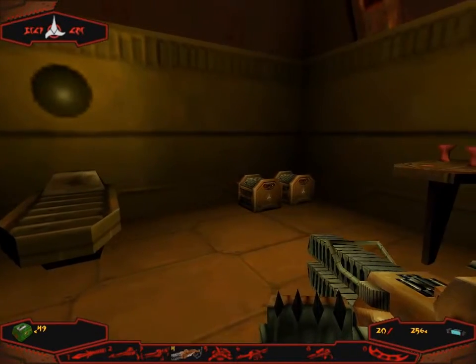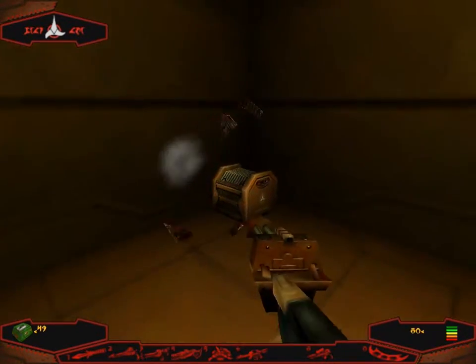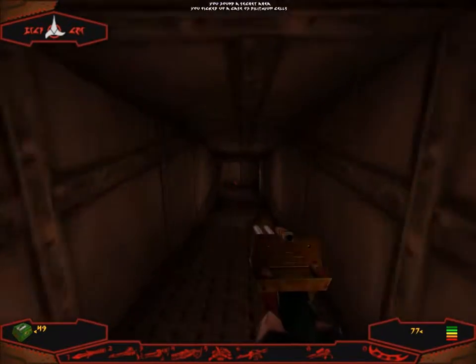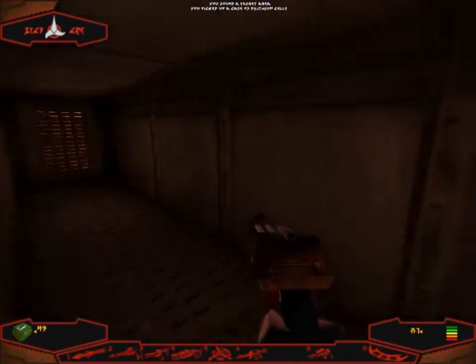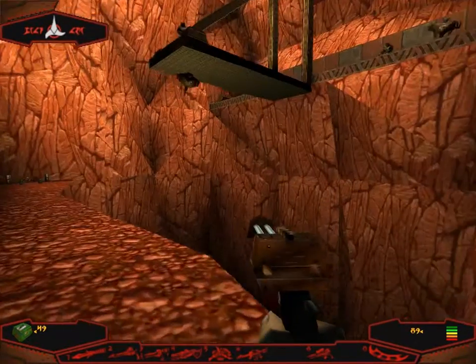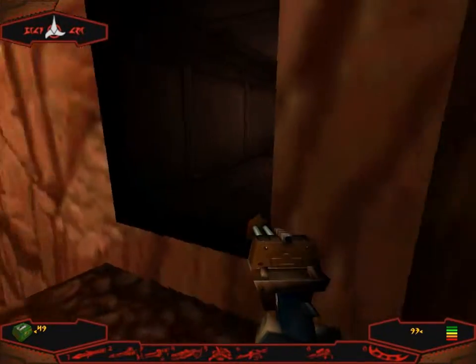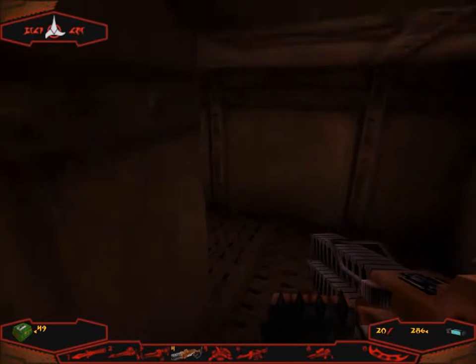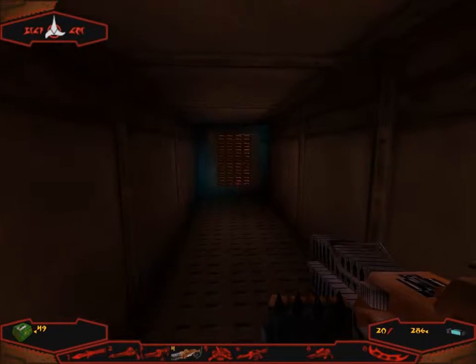I'm not gonna go in there until I bust open these crates. Well, that's at least something. There's a secret area there — should be something useful. Droids and lots of enemies — yeah, that's useful. Right, let's save.